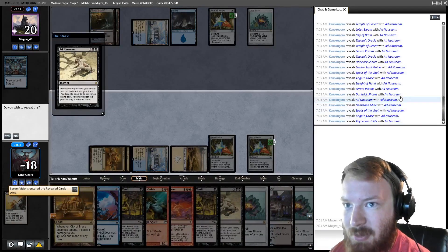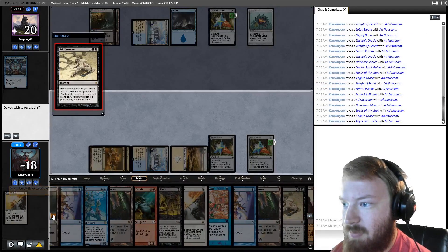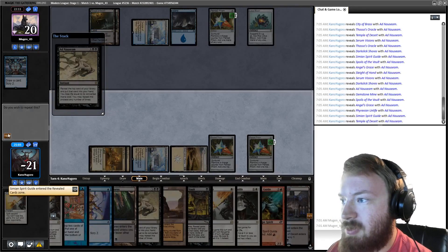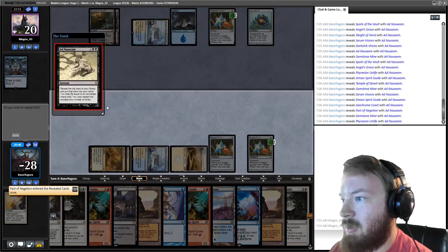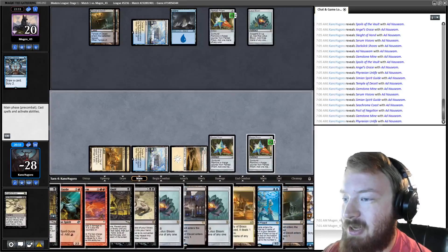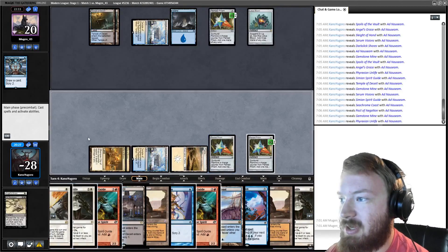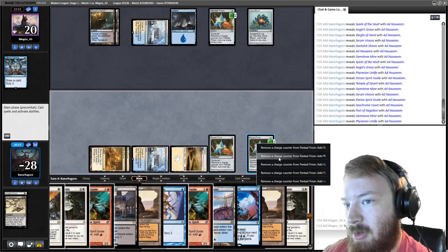We only have one Pact of Negation. We can try Lightning Storming, but if my opponent has Angel's Grace and an Ad Nauseam, we're super dead. I kind of just want to cast Phyrexian Unlife — then we'll have multiple Pacts of Negation and an Angel's Grace. We actually don't need Angel's Grace. We're going to go with the Phyrexian Unlife plan. We still have two Simian Spirit Guides and a Pentad Prism, but I don't have a way to transform that red mana directly into blue mana, so we'll just pass.